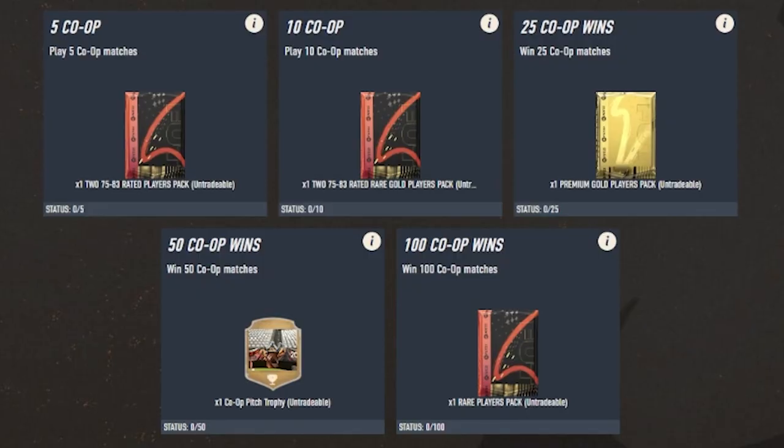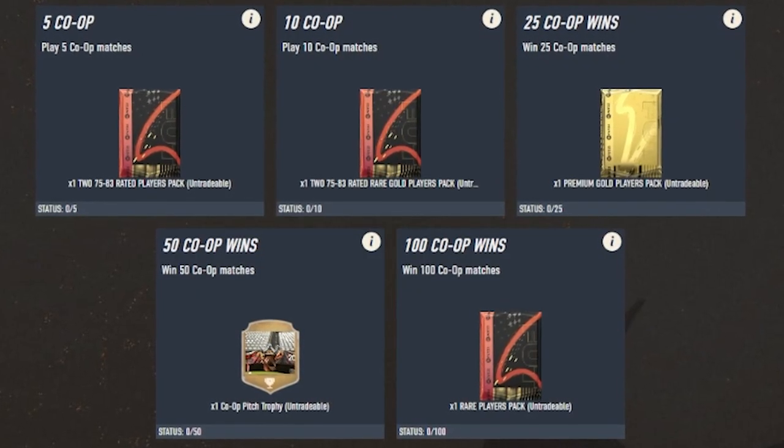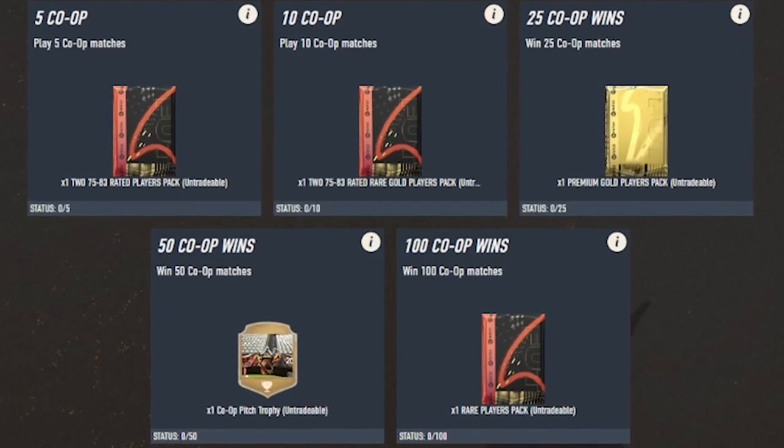Next up we have the Co-op Mastery. Inside this objective you can get yourself at the top a 50k pack. It's all wins — you just need to play games and get wins. The most you need is 100 co-op wins to get that 50k pack.